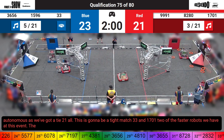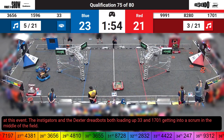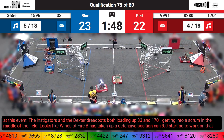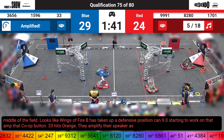The Instigators and the Dexter Dreadbots both loading up. 33 and 1701 getting into a scrum in the middle of the field. Looks like Wings of Fire B has taken up a defensive position. K9.0 is starting to work on that amp, hitting that co-op button. 33 hits orange.